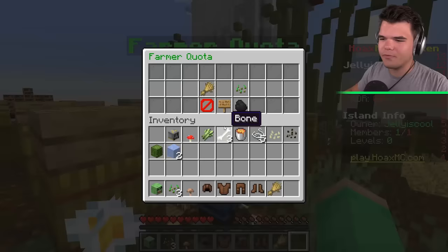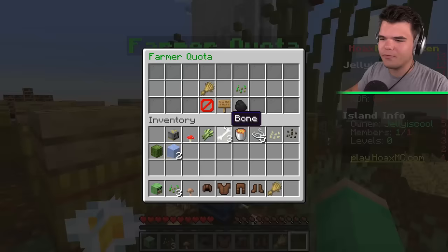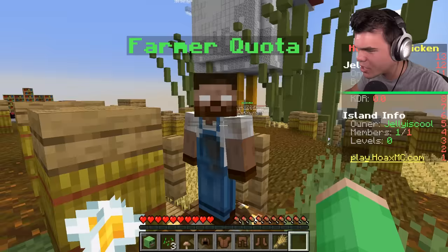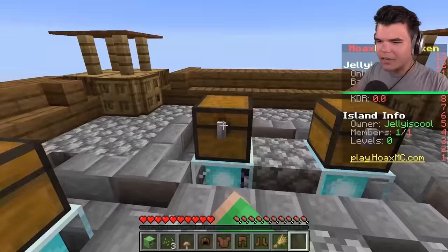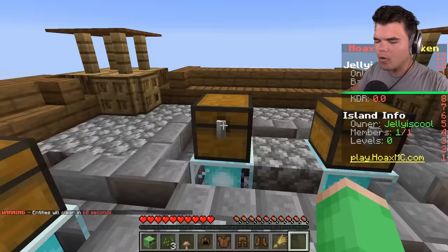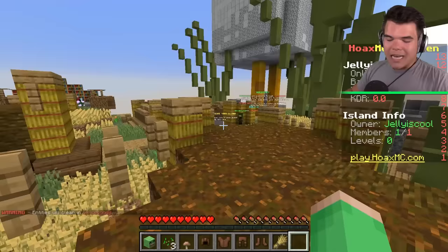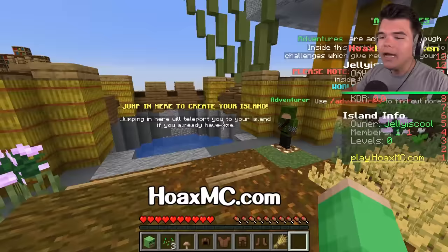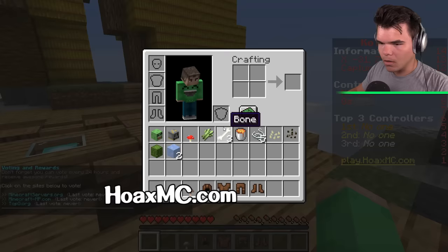There's a lot to do in this server. We've got a nice farm over here — if I give them 256 wheat and 256 seeds, I get $250,000 in cash, which I can spend to buy spawners on my island. Another thing I can buy are crates — I can unlock my crates here and get a spawner. You can purchase things with real money on our website — link is in the description — but you don't have to. You can also play and unlock everything fairly, or if you want a little boost, go to the website.